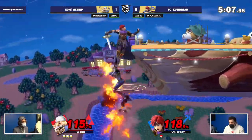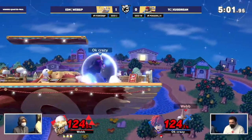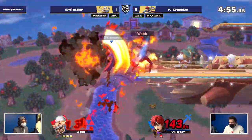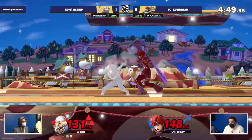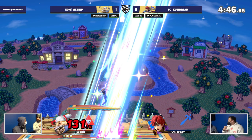Back air immediately coming out of Sheik. Webb looking for a punish here, still sitting at three stocks — sitting very comfortably. Kusi just struggling to close this out, literally anything to get back into this game, but Webb is just sitting so comfy. Needles again into back air — it's looking like wraps at this point. Nice high recovery. Good punish there, pokes him out, but again just not a killing blow — and that's what you need right here. What is going to be a killing blow? That down tilt up air.